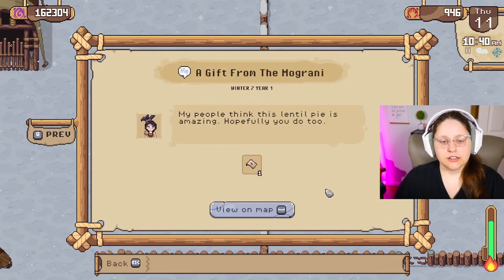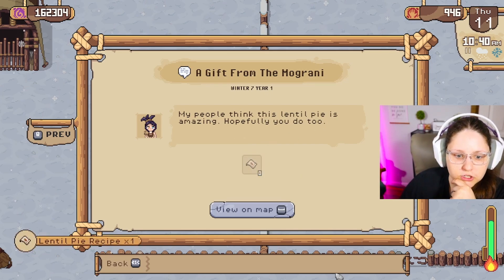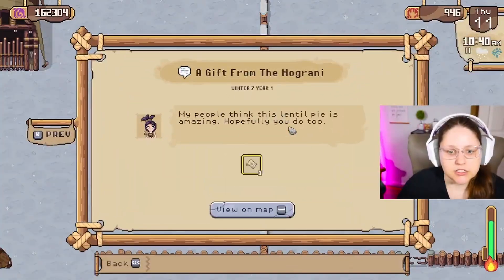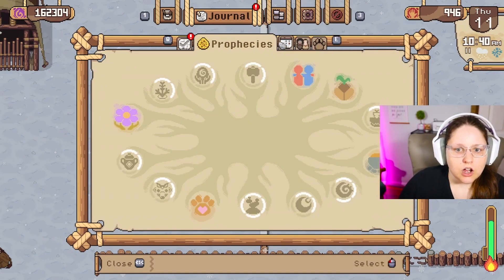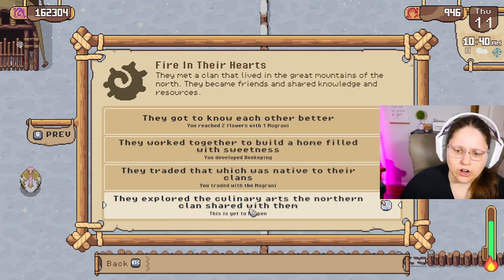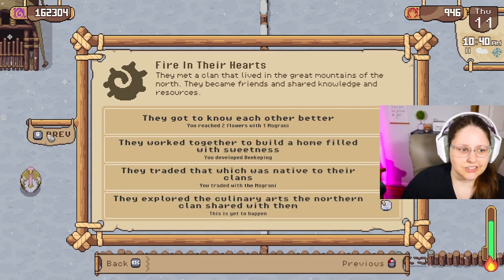A gift from the Mograni — this is something we needed for one of the pyramid prophecies. My people think this lentil pie is amazing. We got a recipe from Vala. This is part of the prophecy 'fire in their hearts' — they explored the culinary arts with the northern clan who shared it with them. This is yet to happen, so it might be a couple of recipes they share before it ticks over. We do have one rock piler to complete over in the journal.